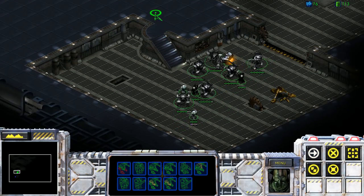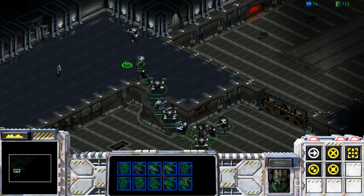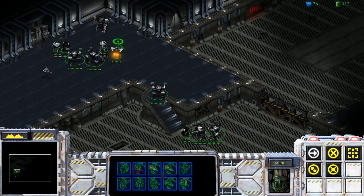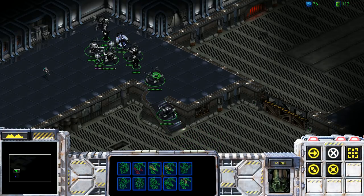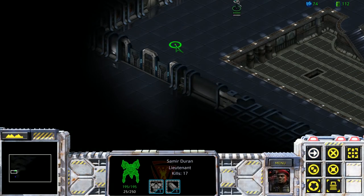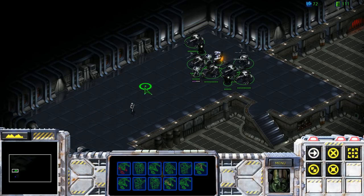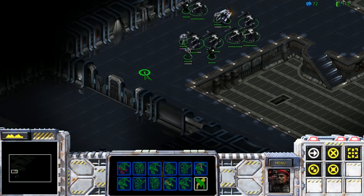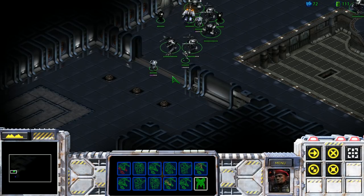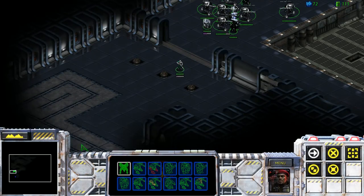Goliaths upstairs. Here we go. Get up there, boys. Achievement unlocked: Goliaths upstairs. Hardest part of the game. Let's just auto-attack into those. Kill them before they even... Don't you dare go back down those stairs, Goliath. How dare you even consider such a thing?